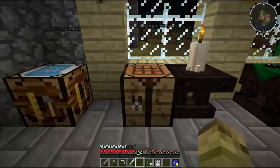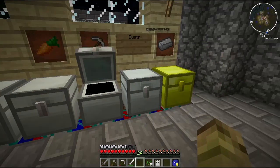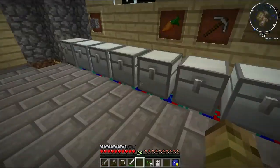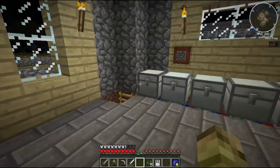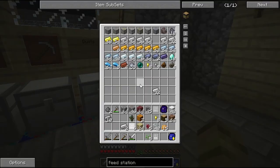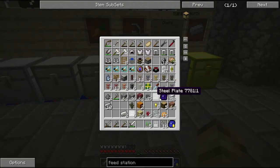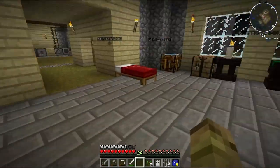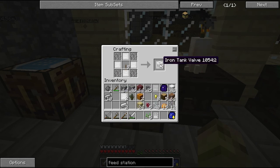So I need iron bars and a lever. Have I got iron bars ready? I did have some — probably staring at me right in the face — and there they are. And I need a lever. So let's make these items now — a lever and some plates. That gives us four valves, which is plenty.